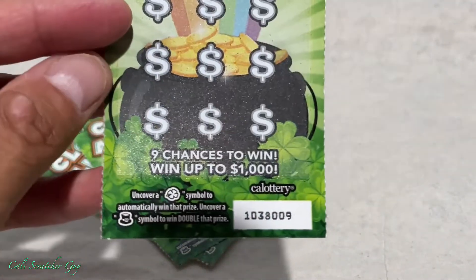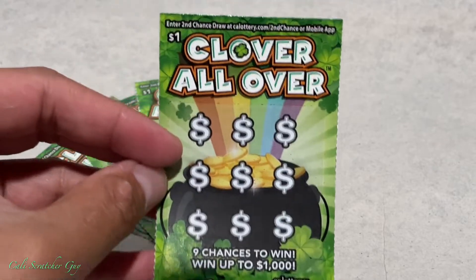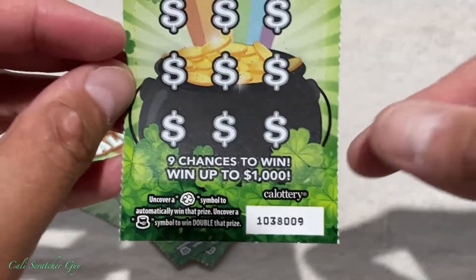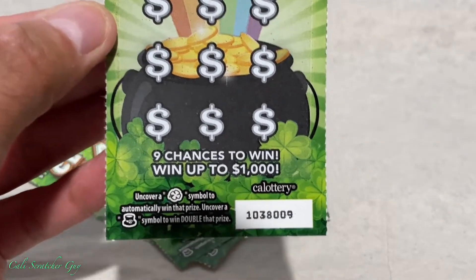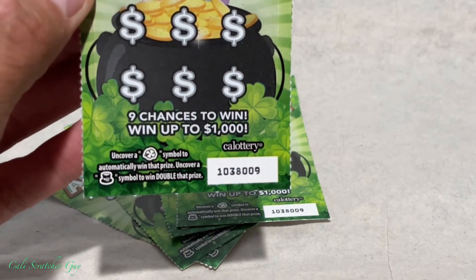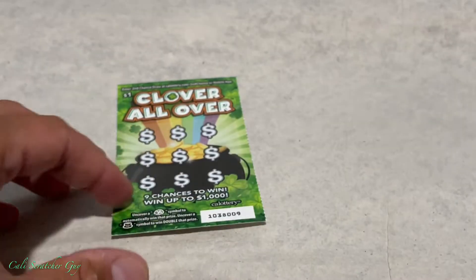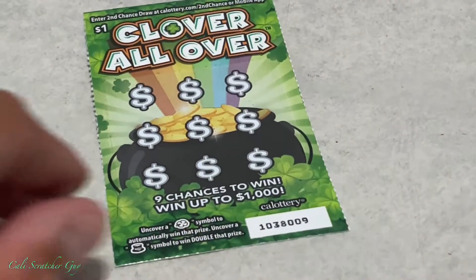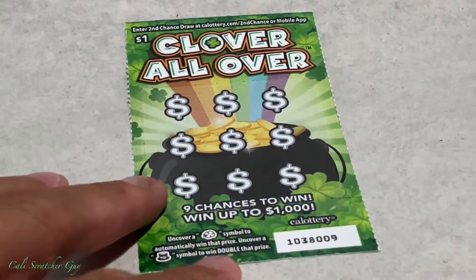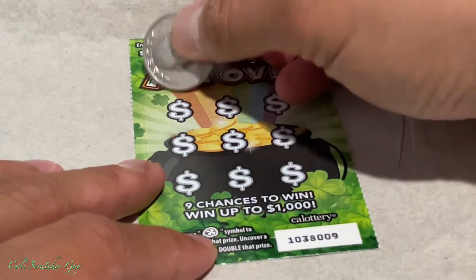Let's go over the instructions real quick, just in case you guys are brand new at playing this game. The grand prize on this one is a claimer — a thousand dollars — and you get nine chances to win. Uncover a clover symbol to automatically win the prize, or uncover a hat symbol to win double that prize. Pretty straightforward!